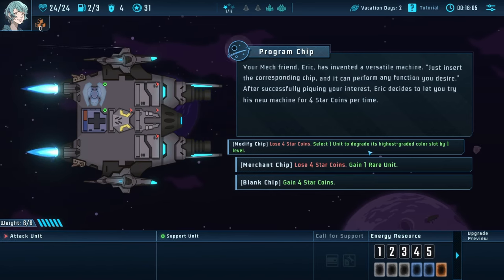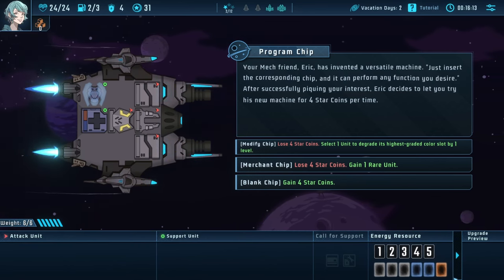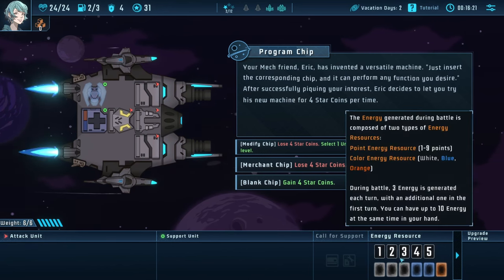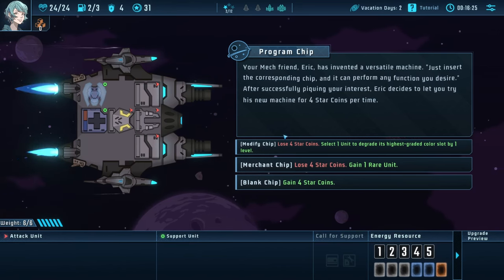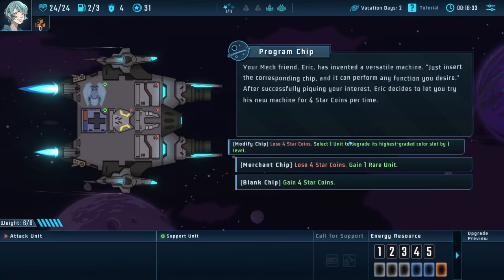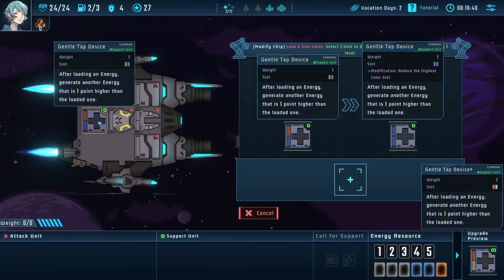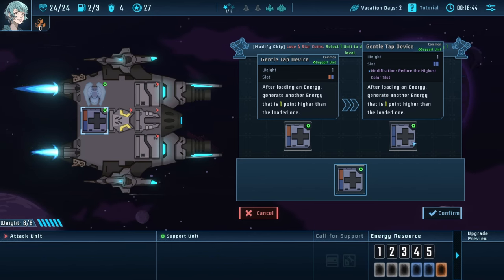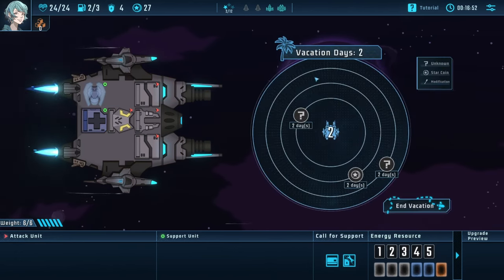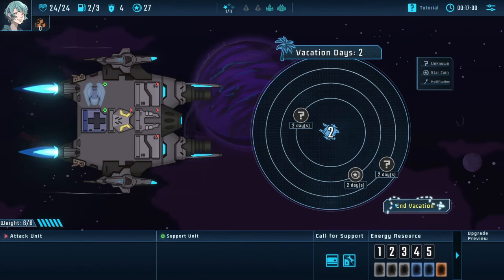This four star coin event: 'select one unit to degrade its highest graded color slot by one level.' When it says degrade, basically there's a rarity in how the color scheme works. I believe the hierarchy is orange at the top, then blue, then white in terms of how easy it is to play certain colors. So what it means is if I degrade this gentle tap device, its orange becomes a blue. And I believe you can still play an orange on a blue slot, but we'll find out — it does take a little bit of getting used to.